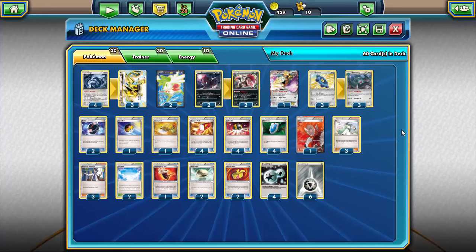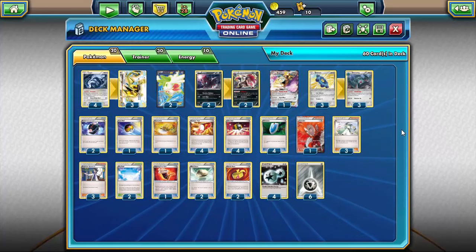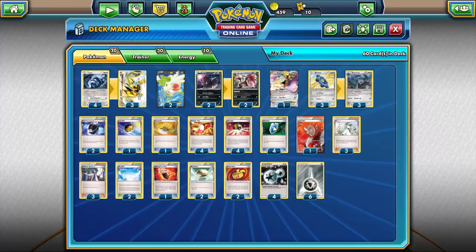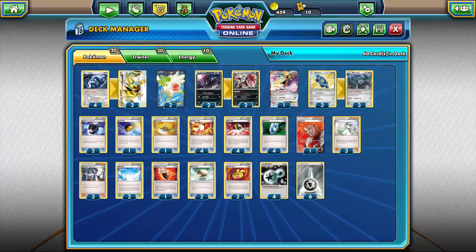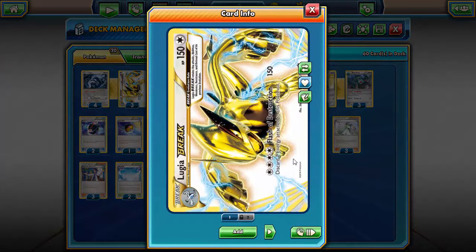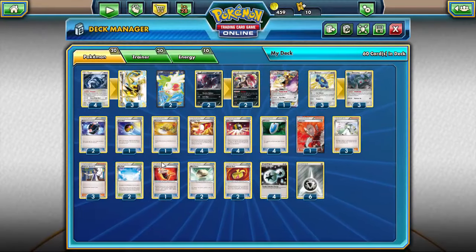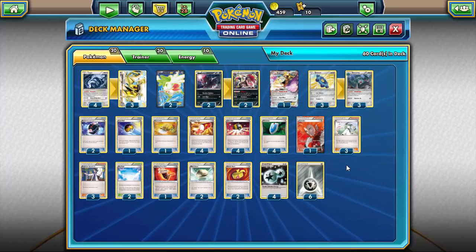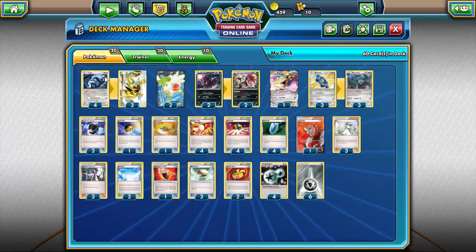Lugia just has two great attacks and a great ability that make it definitely a deck worth trying. You might notice this deck list is very similar to the Genesect EX deck I made a while ago, because Lugia and Genesect are very similar — they both hit for a lot of damage but require discarding cards. Because Lugia attacks for colorless energy, you can run it with Steel. I basically applied the same type of strategy with this deck in mind.